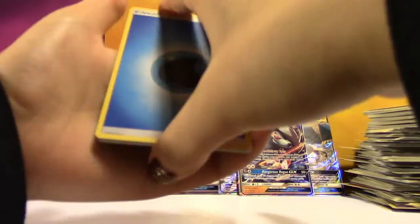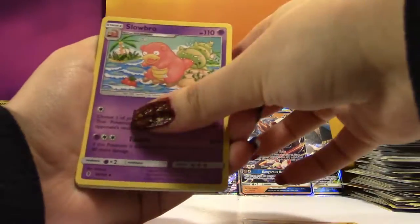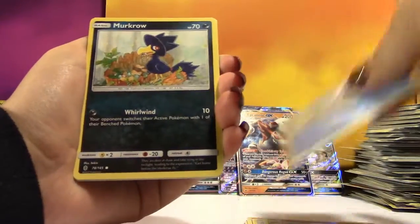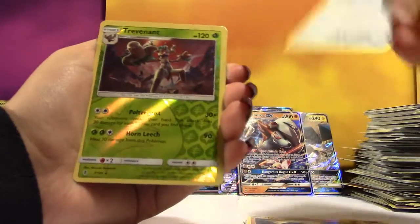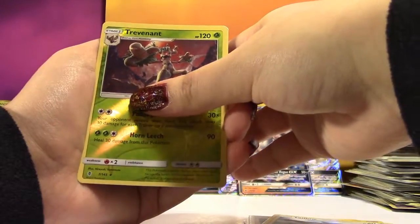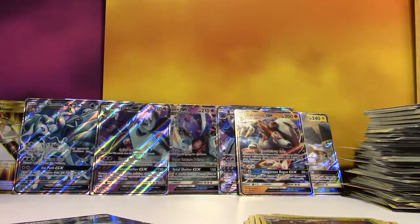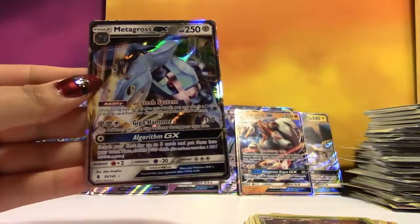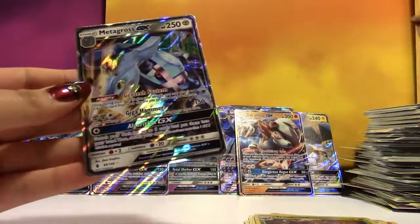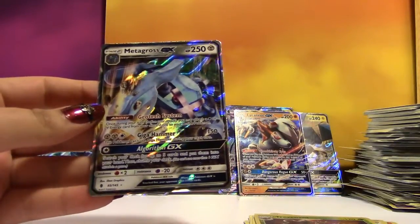It's not even that we haven't pulled it out of two booster boxes — I think with all the Guardians Rising we've gotten, we've had six booster boxes in total including these two. Every time we say we don't pull something, it is the next card. I was just thinking we have to pull a Metagross, and there it is!